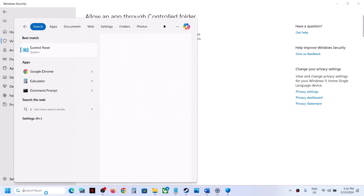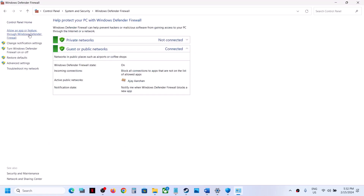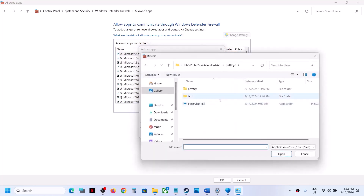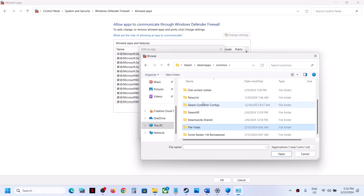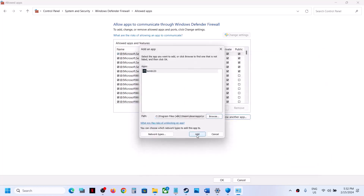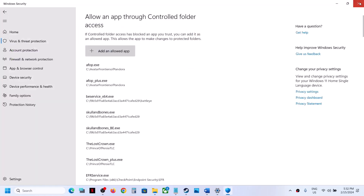Now type in Control Panel in the Windows search box and go to Control Panel > System and Security > Windows Defender Firewall > Allow an App or Feature through Windows Defender Firewall. Click on Change Settings, then Allow Another App, then Browse. Navigate again to the game installation folder, select the game exe file, click Open, and then click Add. Once the game is added, you can launch the game.